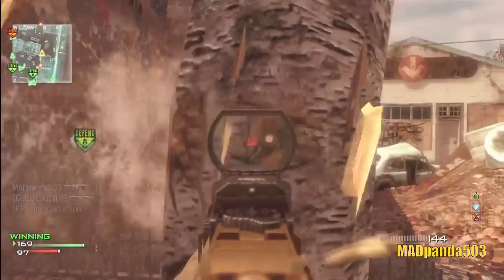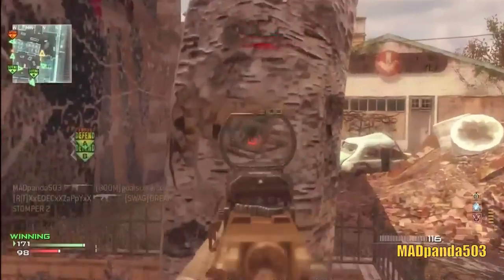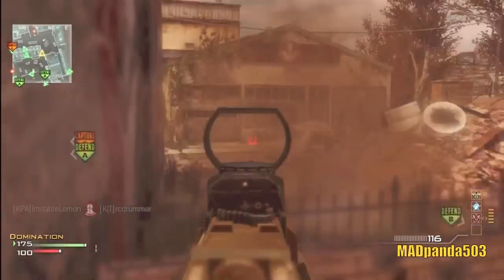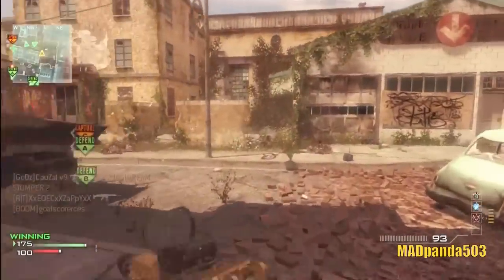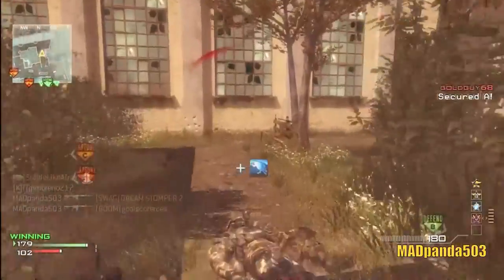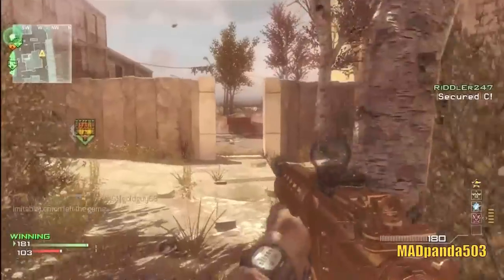I get Specialist again. As you can see I'm abusing the spawn from this side — snipers call that the triple spot to get the triple when three people spawn back there. I pick up an assist there — thanks Riddler, I think that was you.